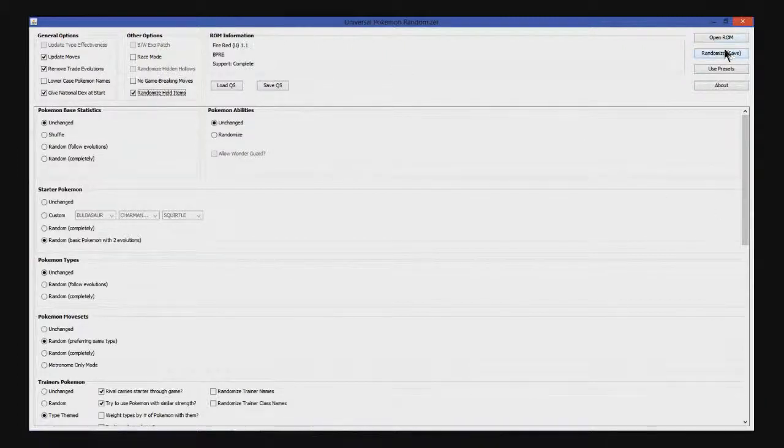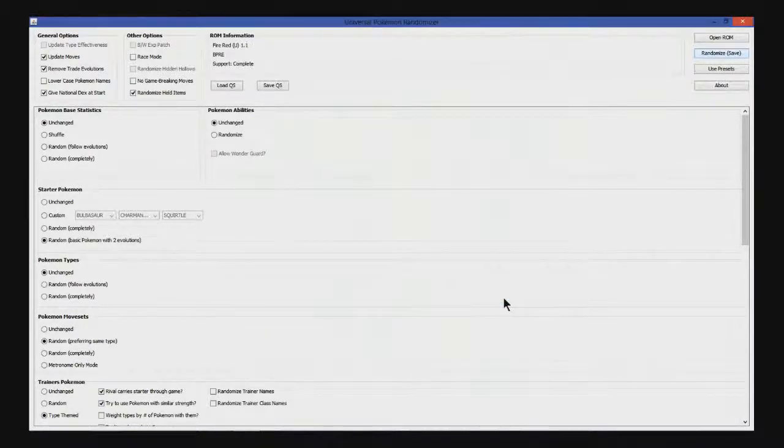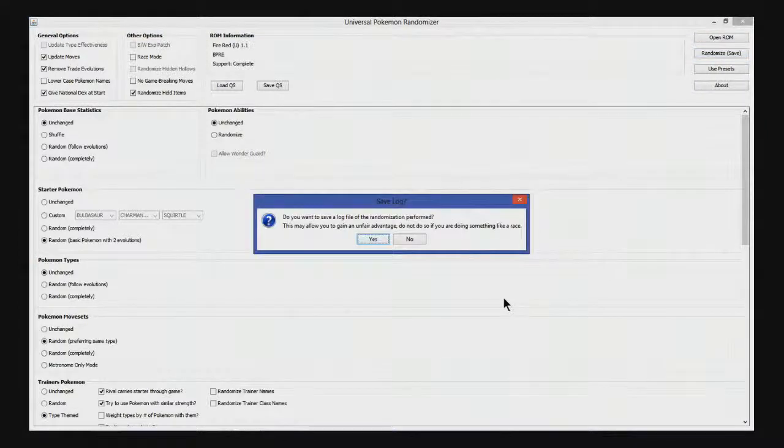Everything is done, so we're going to randomize and save the ROM as Randomized FireRed. It gives us an option to save a log file which tells us all the changes that were made — but that would be a cheat sheet telling me what my three starter choices are and what Pokemon appear where.